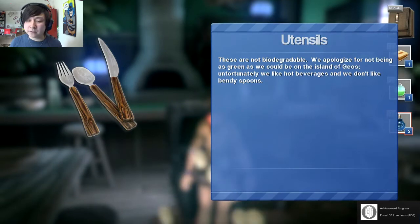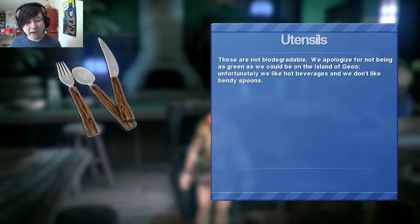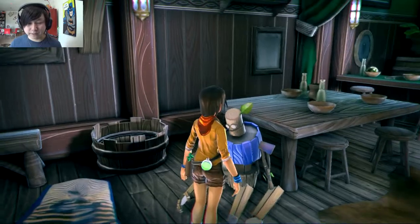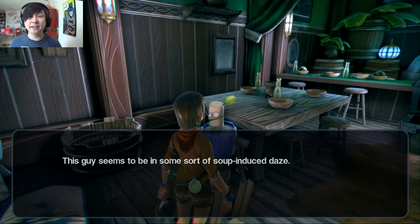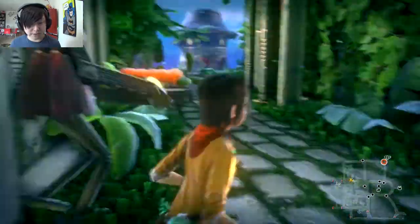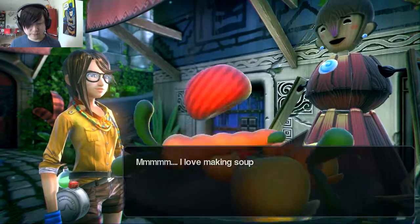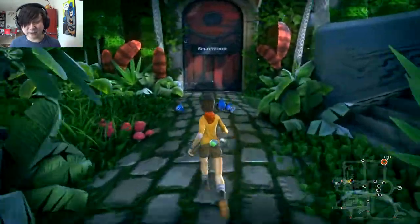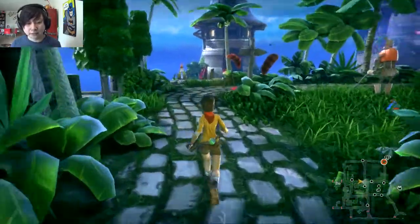We find Utensils in a chest — the description humorously apologizes for not being as green as possible on Geos, since they like hot beverages and don't like bendy spoons. One customer seems to be in a soup-induced daze. We re-engage with Skillet who declares she loves making soup in a possessed manner, confirming our suspicions.